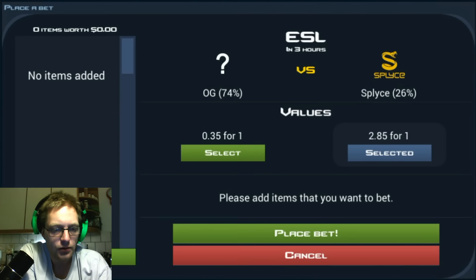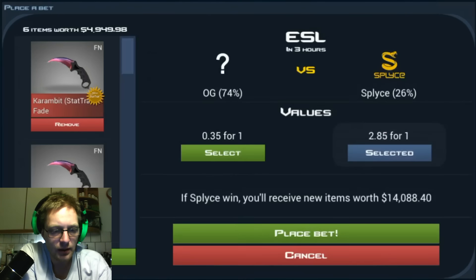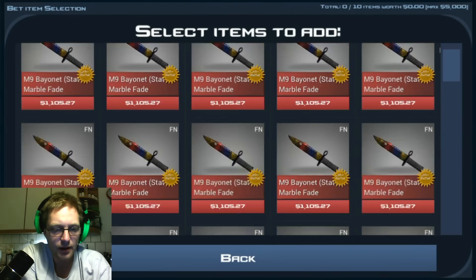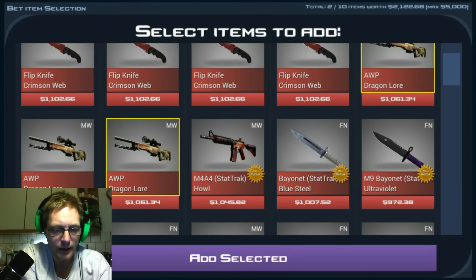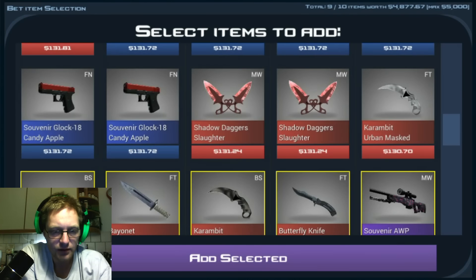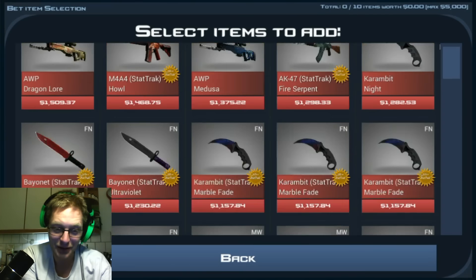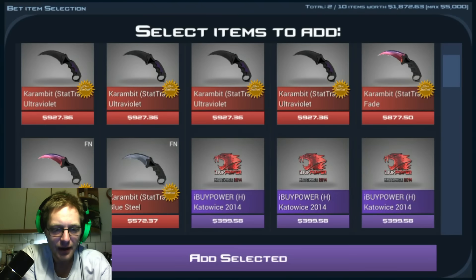I was expecting to see so many new crazy items - that we would get different float and fade values for all of the skins we already had. So I actually expected that the update I was getting today would be a massive update in terms of Case Clicker. And even though this probably is it, it's just not what I was expecting it to be. The reason I'm saying this is because we are doing match bets now.